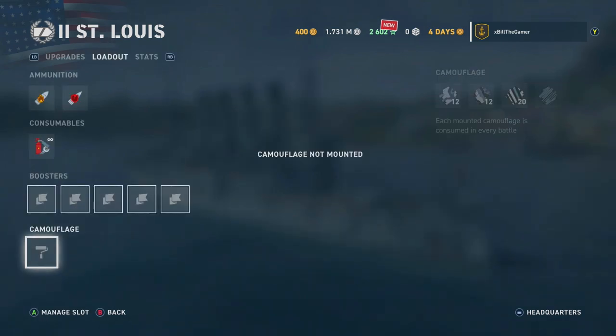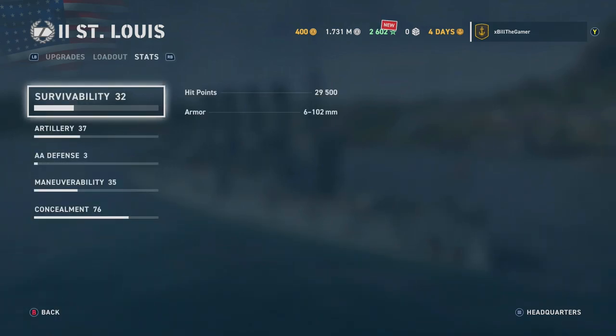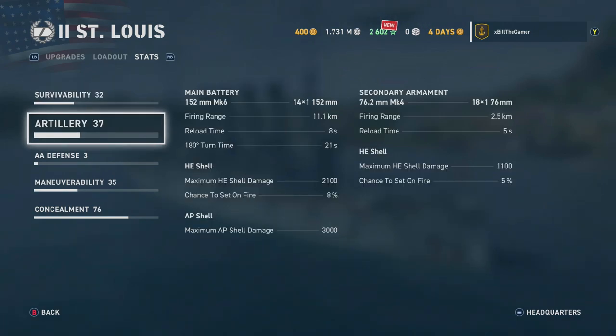The most important thing before any battle is the stats page. Under survivability you can see your armor thickness and hit points — I've got 29,500, which is why I recommend the Saint Louis for starting players. The artillery section shows all your armament: shell damage, chance to set on fire is 5%, max HE shell damage is 1,100, the main battery has 2,100 damage with an 8% fire chance, max firing range is 11.1 kilometers with the upgrade, plus reload time and everything else.